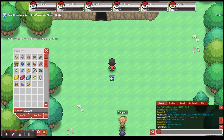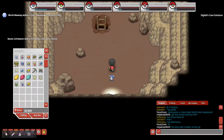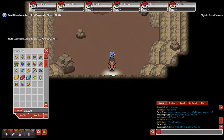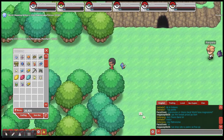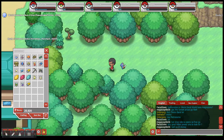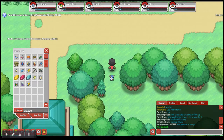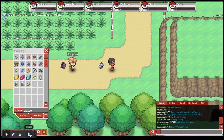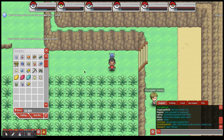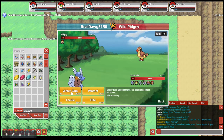There's nothing in the building nearby — I checked for your curiosity. Following Route 2 down leads to a small Diglett's Cave, which I can show you on another video. For right now we're heading back to Cerulean City.